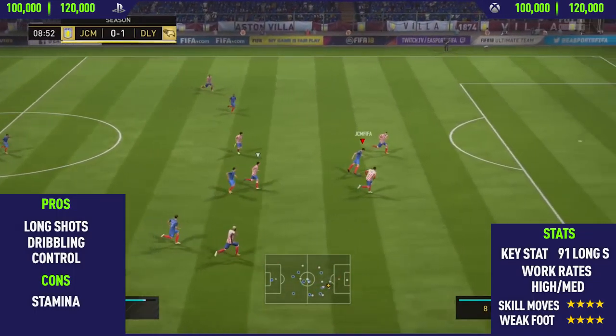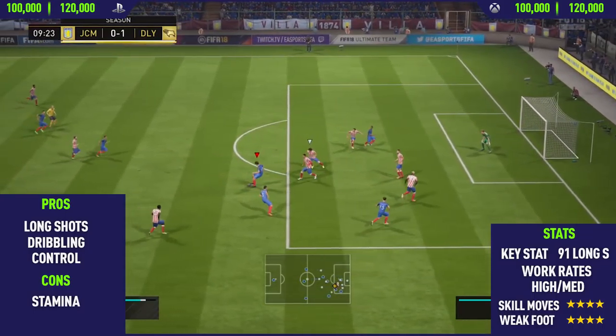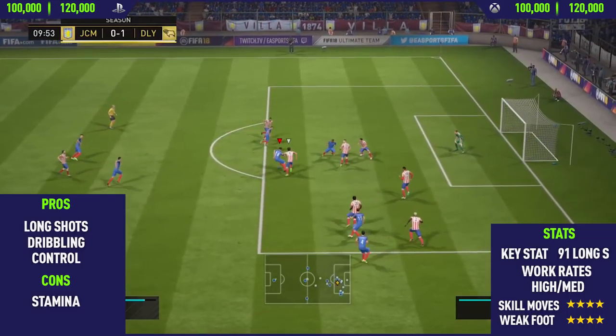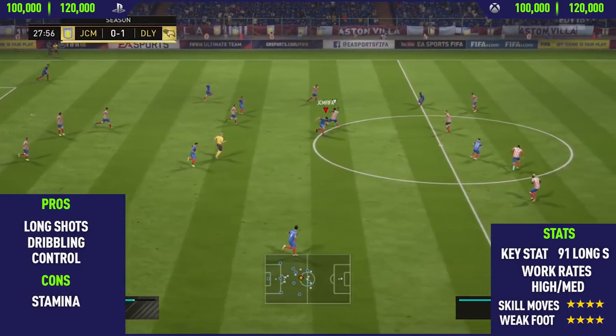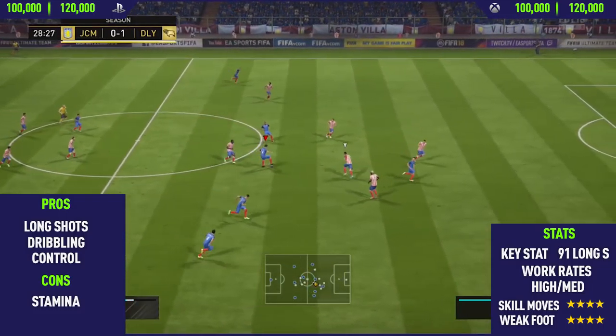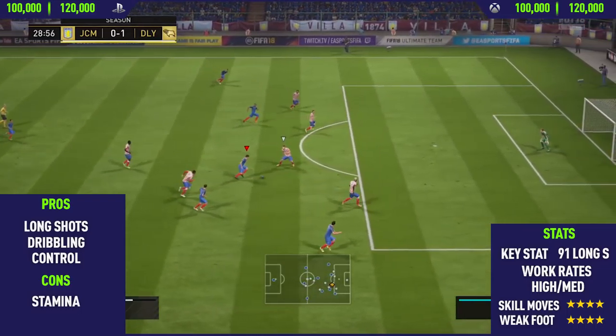Moving on to the next pro — Kaka's dribbling. He has a very unique and weird dribbling style; he keeps the ball so close to his feet. As you can see in this example, I'm just doing a few skill moves and drag backs, and he just keeps the ball so close to his feet. It's basically impossible for defenders to dispossess him, and he also has very good strength, so if you're dribbling and shielding the ball at the same time, he is basically impossible to dispossess.